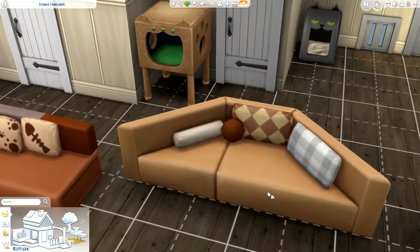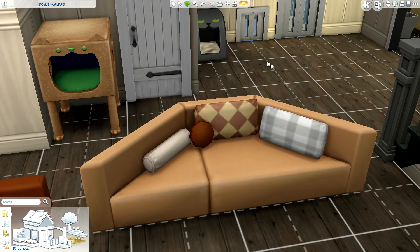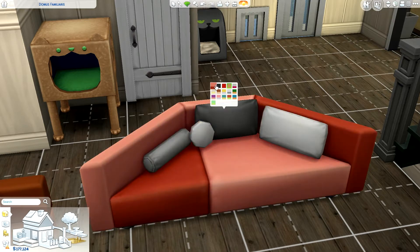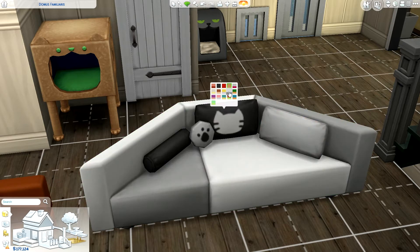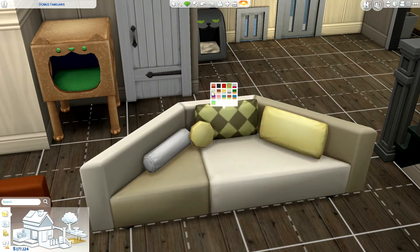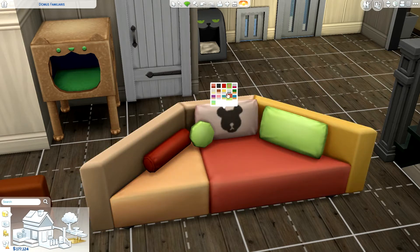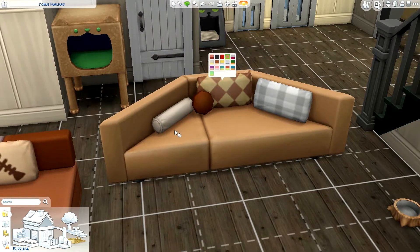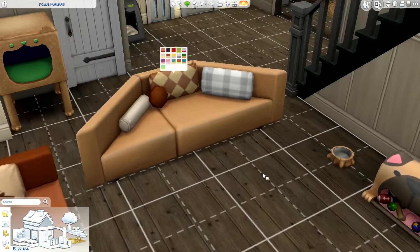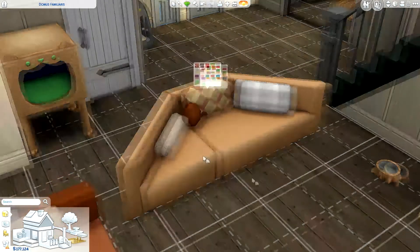There's also this piece for like bay windows — there isn't one in this household so I just placed it randomly in the living room to show you guys. I love this whole aspect; I think it is so cool. I love when people do their houses and they have this little nook section. It comes in pretty much the same presets as the couch, some with puppies and things. I really love this — it's one of my favorite things from the buy mode.